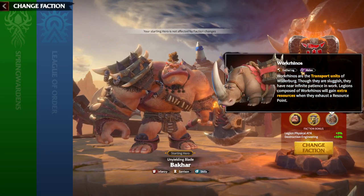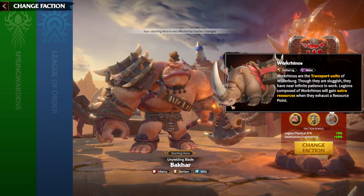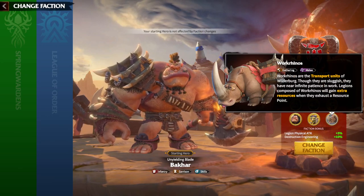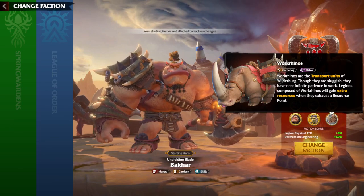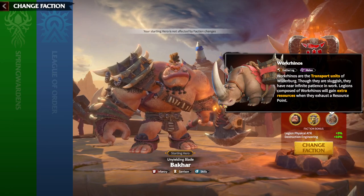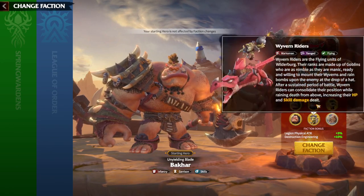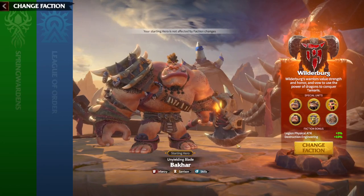I'm not going to speak much about the workhorse units — they get extra resources, nothing really special. Every faction has some kind of similar work unit. The work rhinos do actually look funny though, with the tongue and the eyes. So yeah, those are the units of the Wilderberg faction.